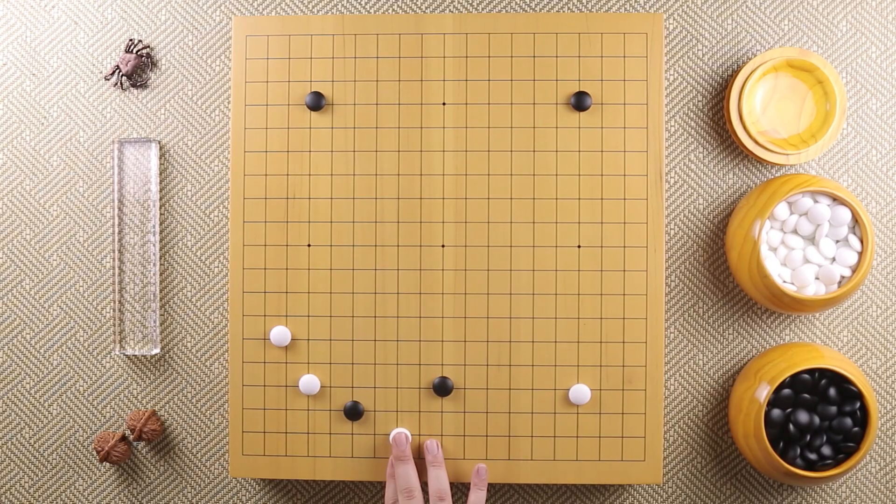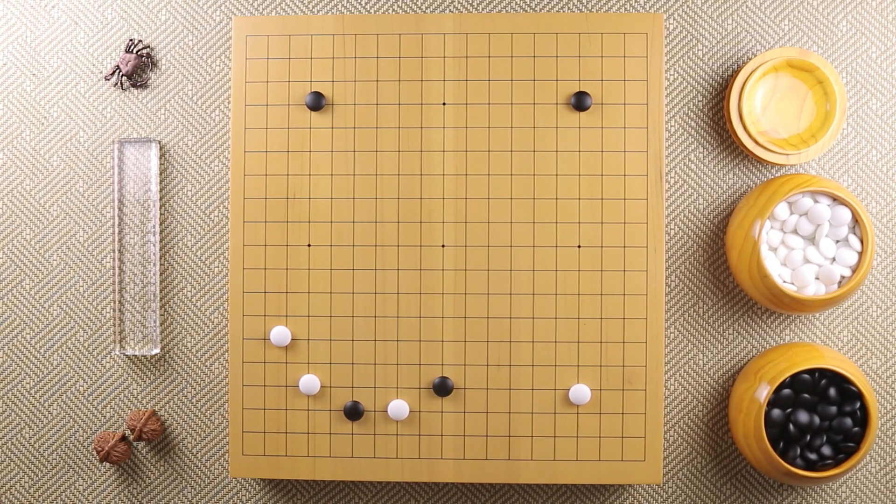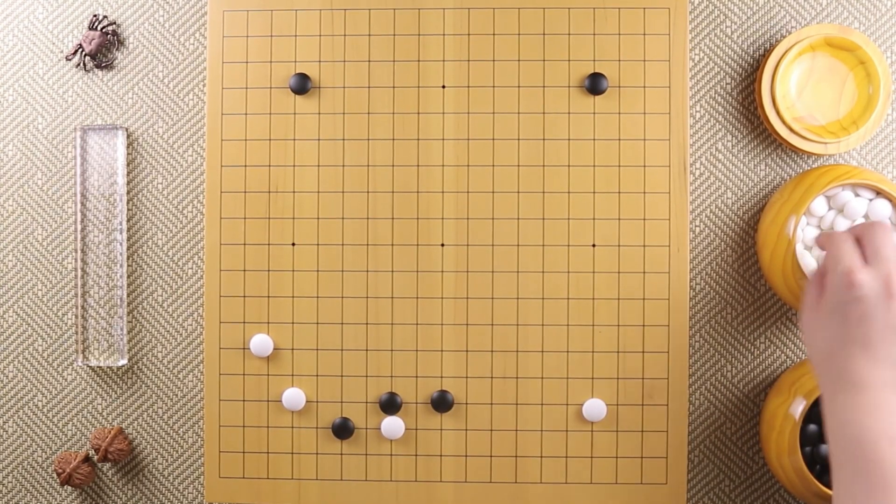Regarding 3-space extensions and above, the thing you have to remember is that you cannot capture the stones that invade 3 or more space extensions — that's just how it is. So when your opponent invades into your 3-space or 4-space extension, try not to capture it; just try to surround it or attack it for profit. And when you are invading 3-space, 4-space, or larger extensions, just know that you won't get captured as long as you play it right.